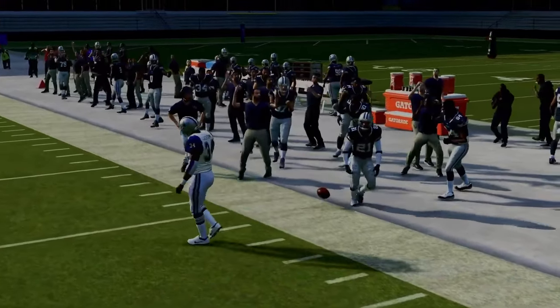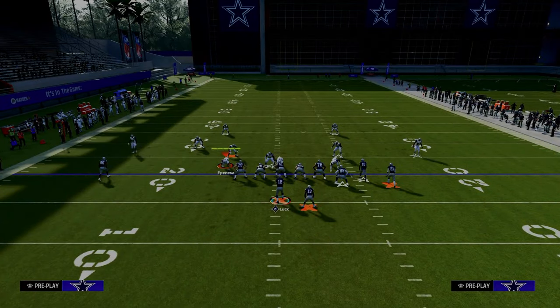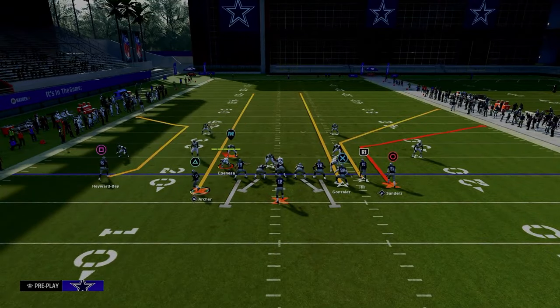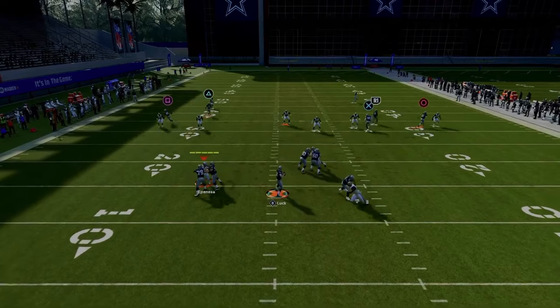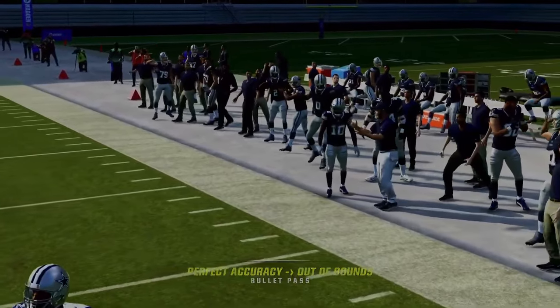Against cover two, if they're running a double Mabel — a 30-yard cloud where the corner is backed off — your short corner is still going to be open and you can pass underneath that defender. But if it's a standard cover two trying to stop your short corner, your deeper corner route is going to get open to the sidelines.